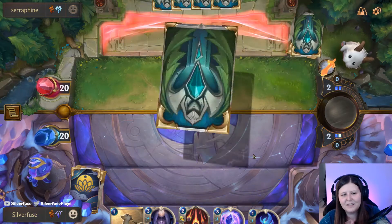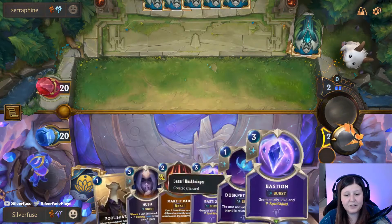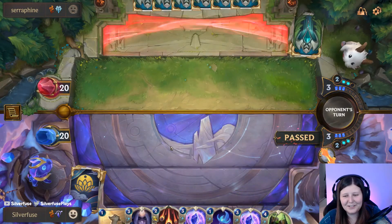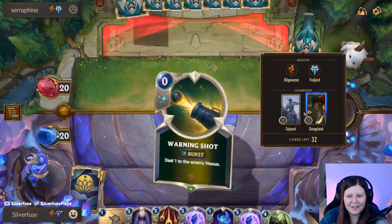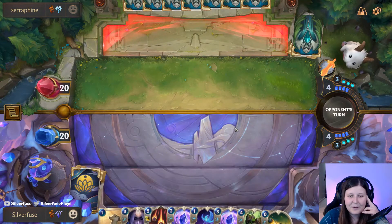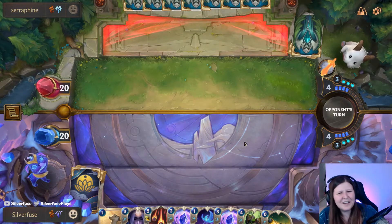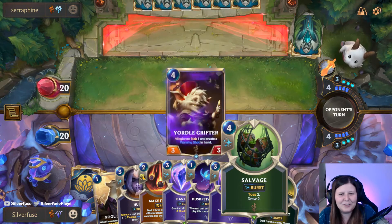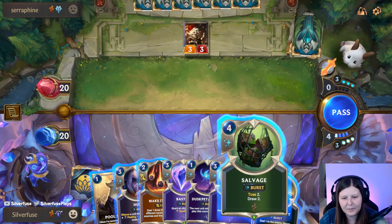My hand is not very good — I'm still gonna just pass here. This is good for me because they're not leveling up GP and Sejuani. There is no Monkey Idol — Monkey Idol would have been spooky. They might be worried that I have Diana and I'm waiting for them to play a creature. Thankfully, I don't have a creature, so they must have thought 'oh, she has Diana' — they missed the Allegiance, that feels bad.